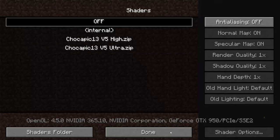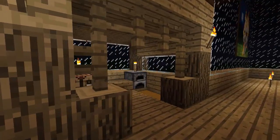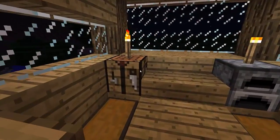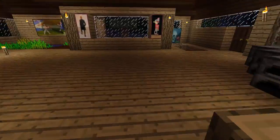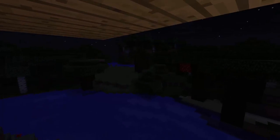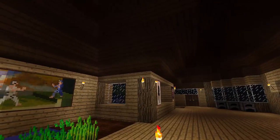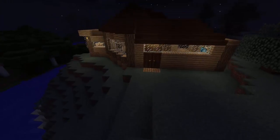There we go - look at the difference, holy crap. It lags a lot less without shaders of course. The lighting does not look as good, the farm doesn't wave, water looks like complete butt, the moon doesn't even look as good. There's nothing to compare to shaders - the lava doesn't even look right. It's just crazy.